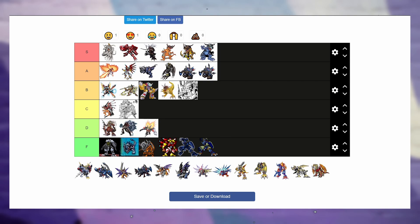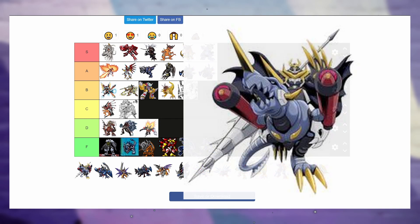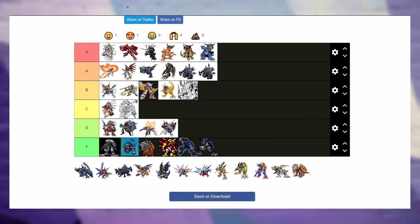Next up is GrayKnightsmon — I don't even know how this is a Greymon variant. Is he the dog or the horse or the man on top? I have a lot of questions about this Digimon. I don't like his design because I can't tell if the Greymon is the legs or the little dinosaur thing. I'm gonna put him in D tier.